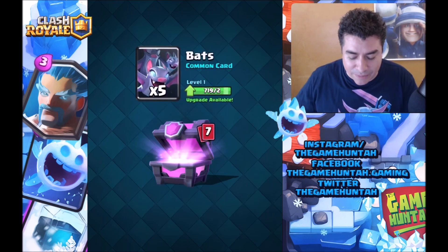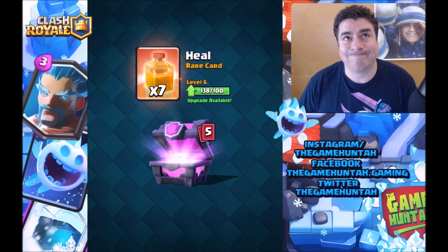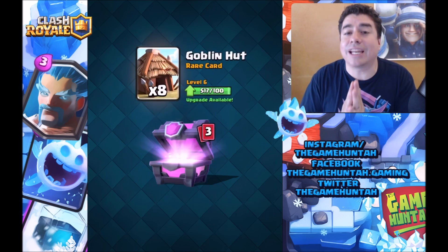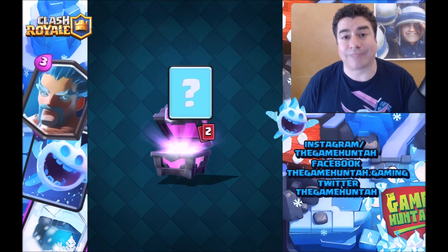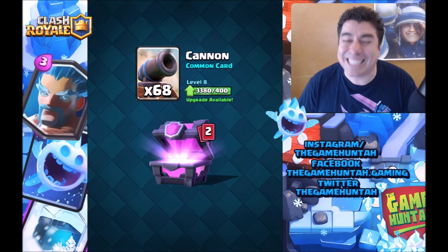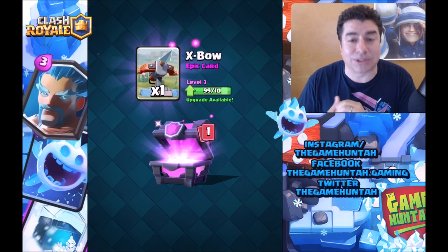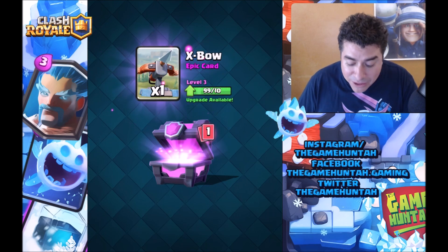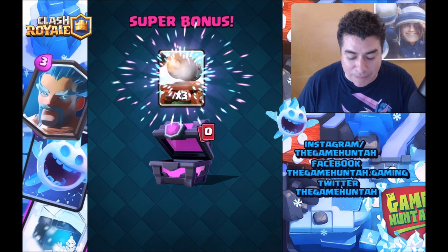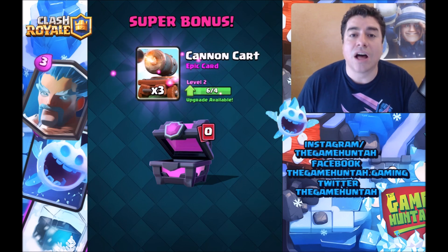We're getting some knights, which is not too bad. Hill spell, some wizard — I don't care about that. If we can get a legendary card that would be awesome. Some goblin hut — another card I haven't used in a long time. Cannon — 68 cannons! And the expo — amazing. That's one of the most useful cards in the game. Unfortunately I didn't get any legendary cards, but we got the super, ultra, and mega bonus, and we are moving to cannon card level three now.